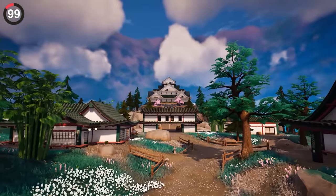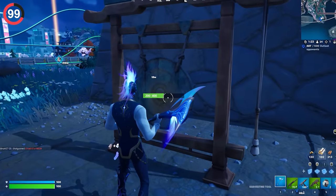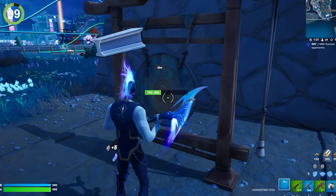If you travel to places like Kenjutsu Crossing you can find these gongs hanging on a stand. Looks like a standard prop but hit it and it'll actually ring.